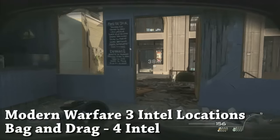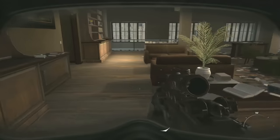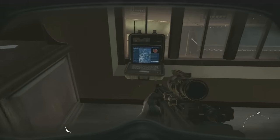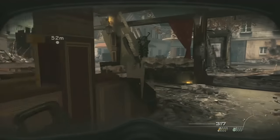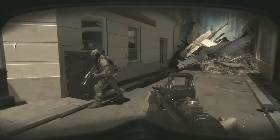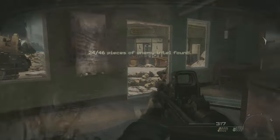There are four Intel on this level, Bag and Drag. After you enter this bookstore early on, go up to the second floor. This one's kind of a little bit well hidden. Along this windowsill over to the right on the second floor, in an area that you really don't have to explore at all, is the first Intel. Not too much further from that, go out into this main courtyard area. Before you walk up those stairs and end up throwing the smoke grenades at the tank, you can find that second Intel.